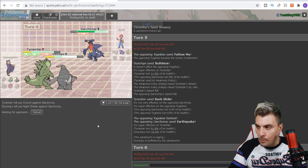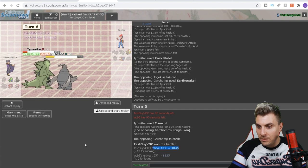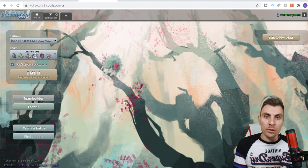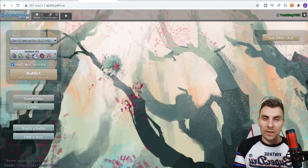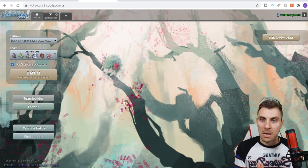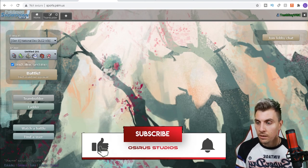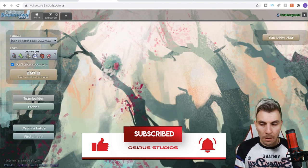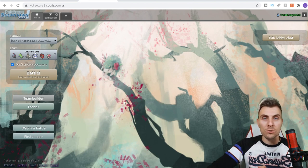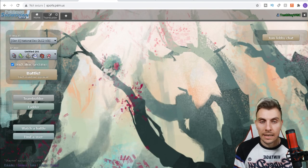That'll wrap everything up for today. I hope you've enjoyed seeing Dracovish do its thing. There are a bunch of item choices but with the Sand Rush boost the Choice Band is a quite nice option, doing serious damage even against a Dynamaxed Metagross. Thundurus is also such a nice Pokémon. Try the team out and let me know what you think. Please drop a like, subscribe if you're not already, leave a comment down below, and I'll see you all in another episode very soon. Take care and bye bye!